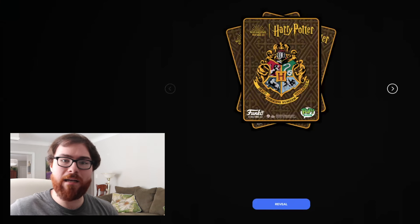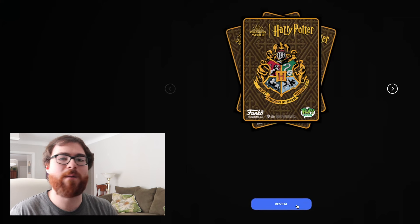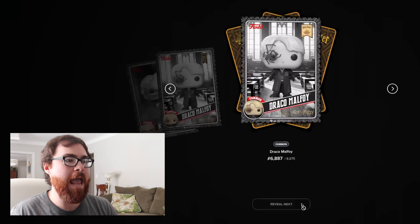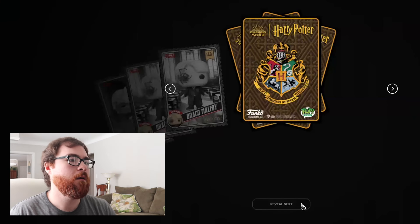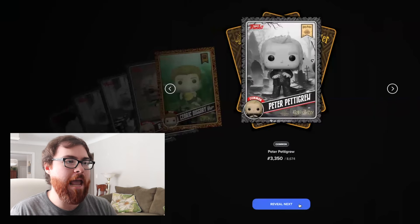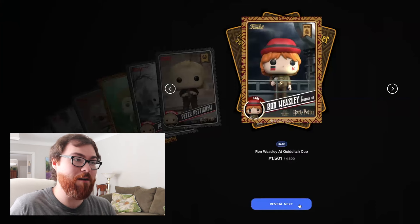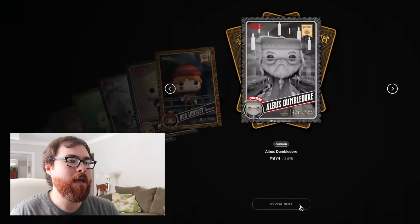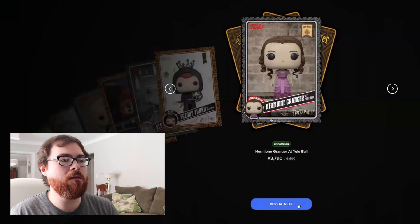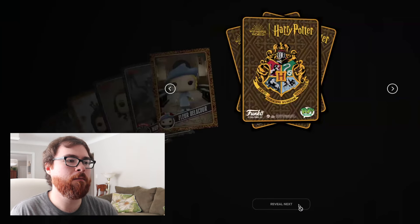A little bit of lag there, but at least we didn't have to wait long. Let's see what the very first items are in this first pack. We got a common Rita Skeeter, a common Draco Malfoy, another common Draco Malfoy — I hate getting those duplicates especially back to back — an uncommon Rita Skeeter, a rare Cedric Diggory with Bubblehead Air Mask, a common Peter Pettigrew, an uncommon Peter Pettigrew, and a rare Ron Weasley at the Quidditch Cup. Then a common Albus Dumbledore and a rare Freddy Funko as Death Eater.